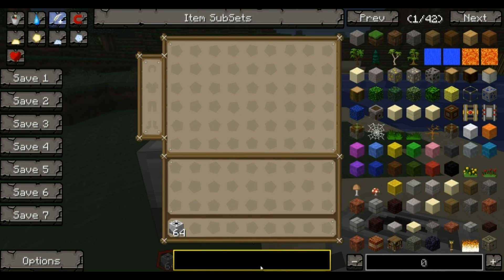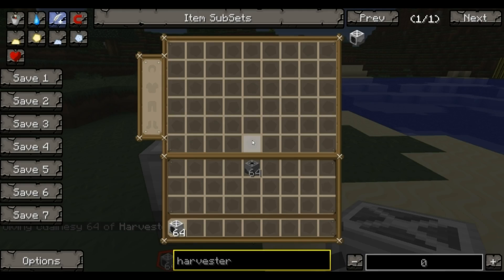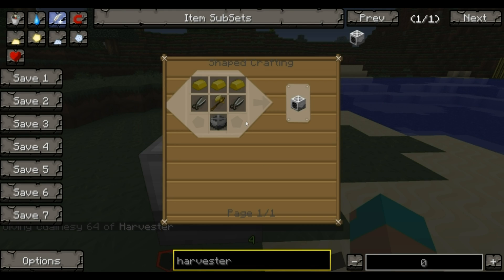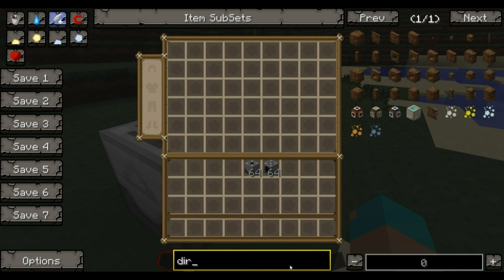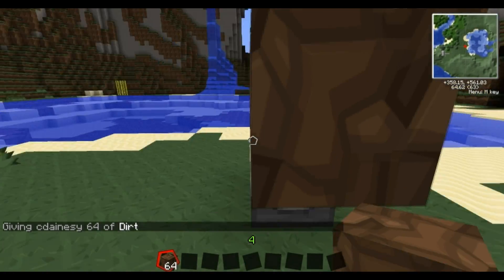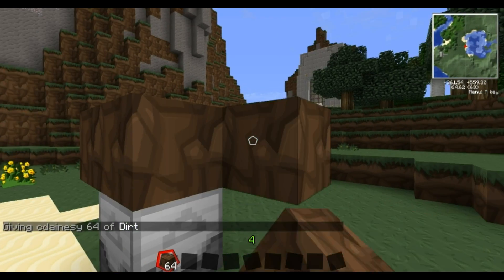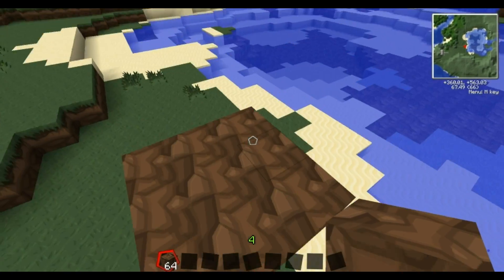Then you're going to get a harvester — I'll show you that recipe. So that's your recipe for your harvester. You're also going to need some dirt. If you place on top of that a 3x3 grid.